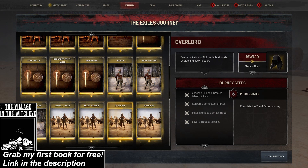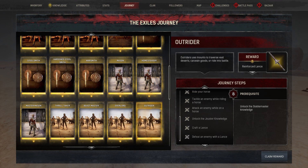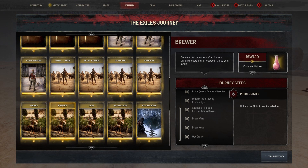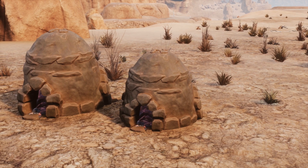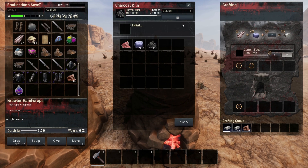Overlord gives you the recipe to craft the slaver's hood, a legendary black hood with pretty good stats. Outrider allows you to craft a reinforced lance, which is better than the regular lance but worse than the epic lance. Farmer grants you 10 potent compost. Brewer grants you five curative mixture, an item used to cure the effects of hangovers. Chef grants you 50 cuts of exquisite meat. Master Chef allows you to craft the charcoal kiln, a smaller version of the kiln furnace. It can smelt and cook, unlike the kiln furnace, but it can only be used with charcoal.